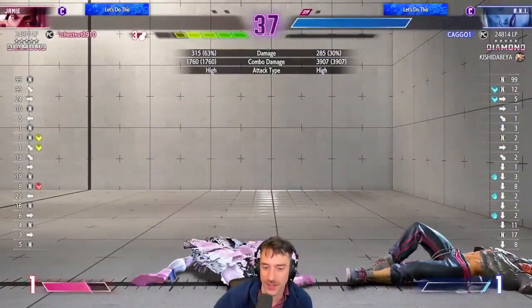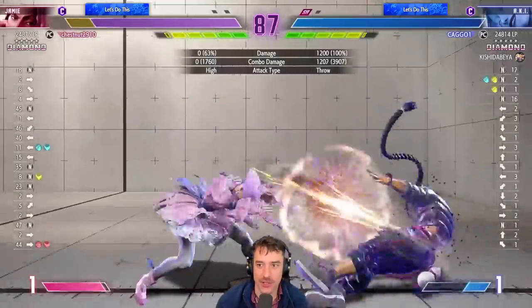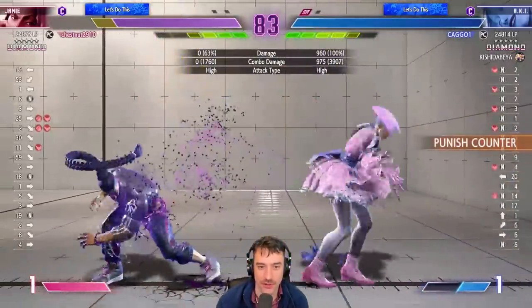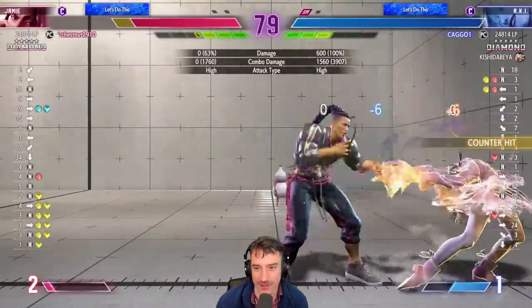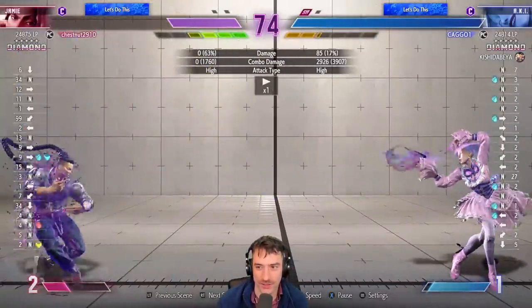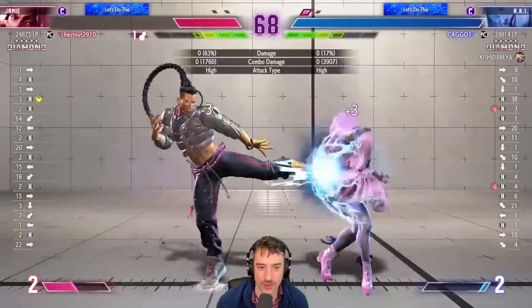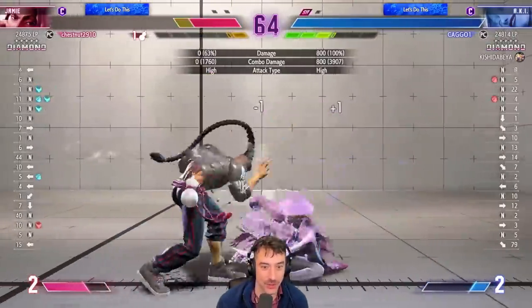She can get pretty good damage off her anti-airs too, especially on punish counter — you do crazy damage. I don't know the combos yet; Goichi is still learning them too. Heavy kick punish counter going into the heavy stabby move — that's a sick combo. We didn't really talk about the whip move, but it's pretty good when they're poisoned because they get knocked back, and I think EX whip is actually really, really strong.